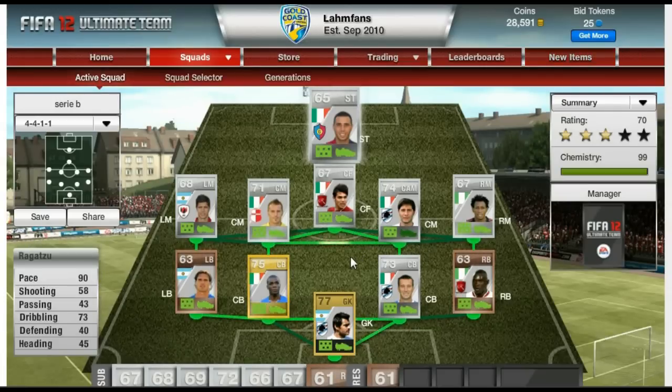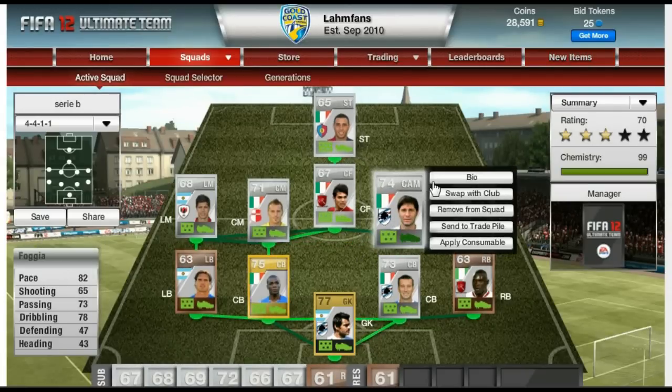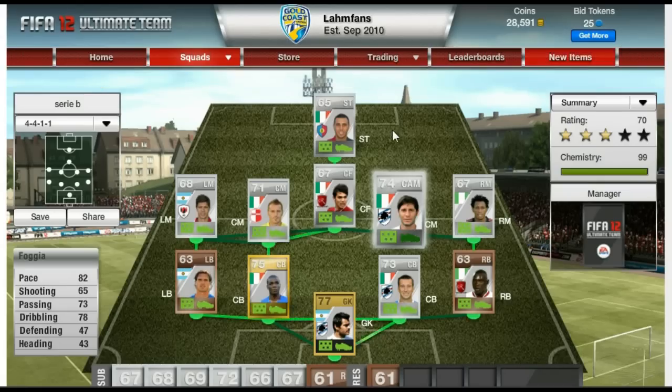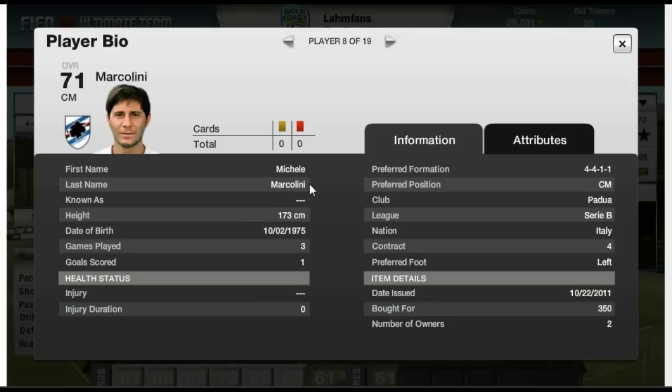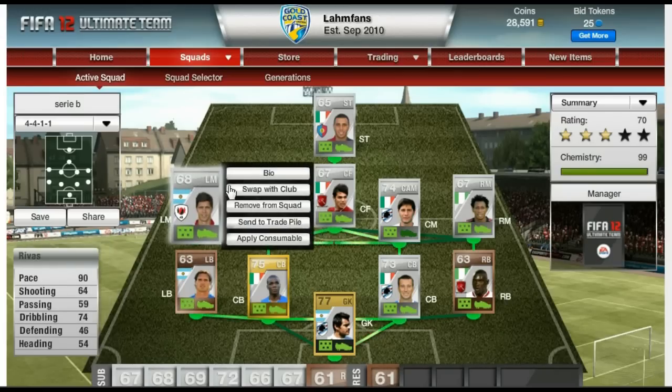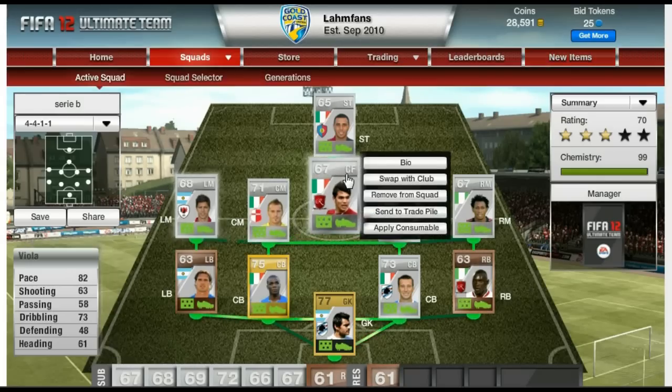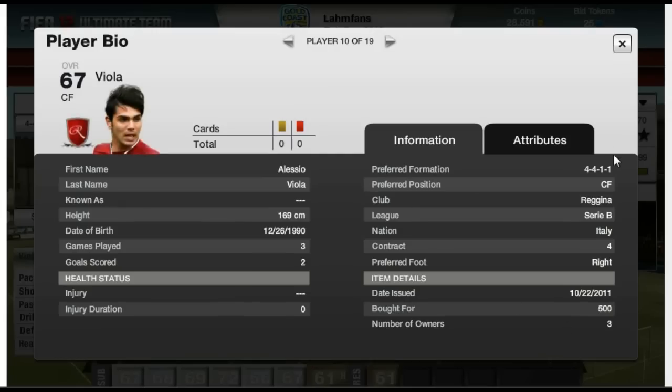I again forgot the player prices so I'll just go through them: Foggia for 1,300 coins. Marcolini, 350 coins - very good there. Rivas, 1,000 coins. And Viola, 500 coins.